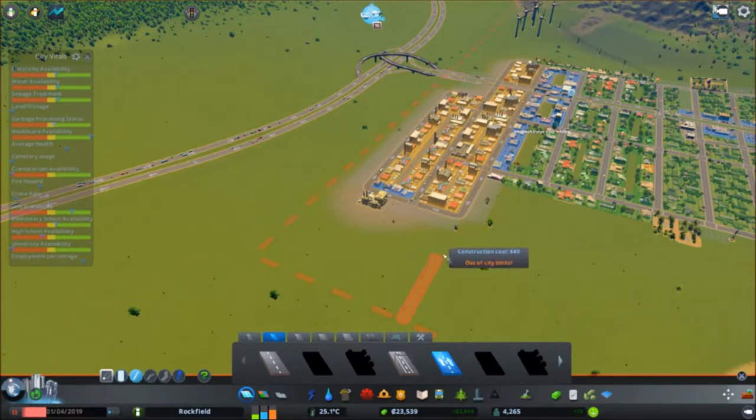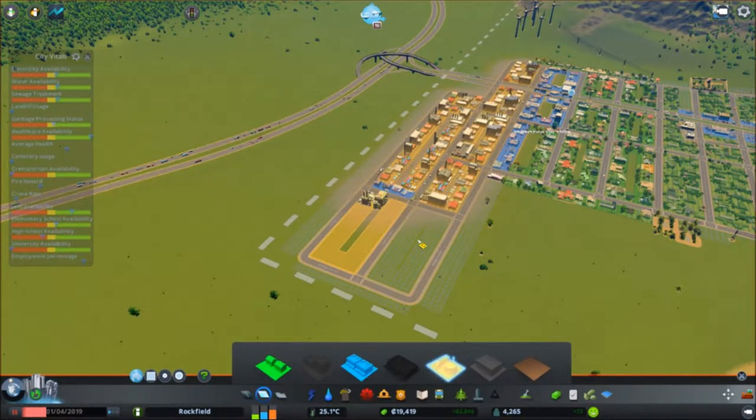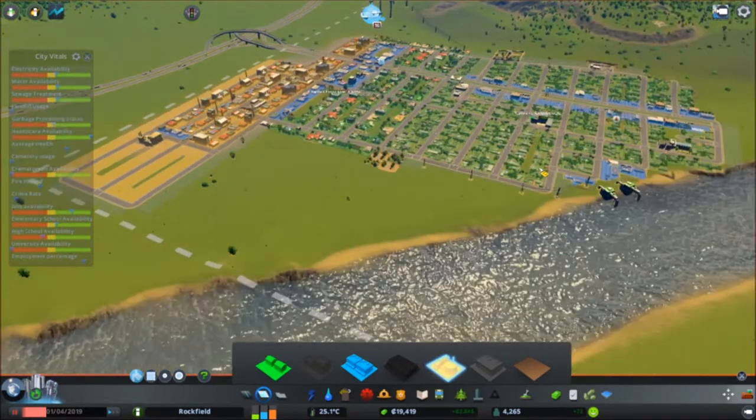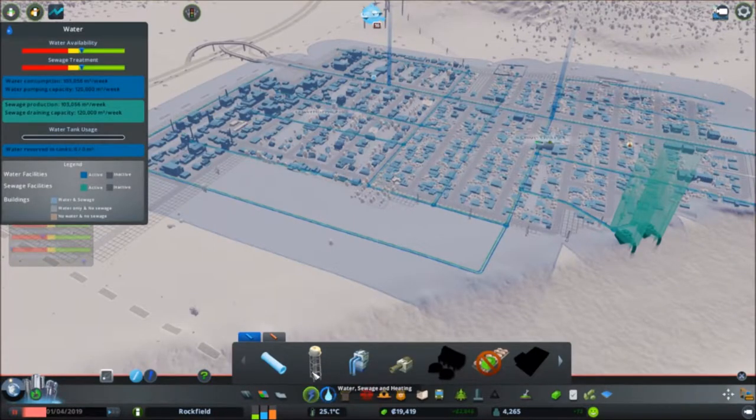We'll go as far as we can to the boundary — that's outside the city limits, so we'll stay just inside. We'll go from here to here, not curled around, and then down the middle here. We'll sign that as industrial, and then go along here as well. That should take care of the industrial demand.